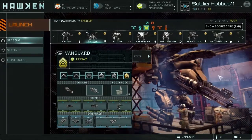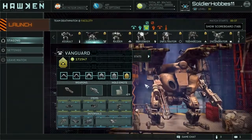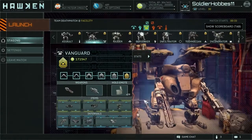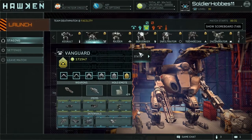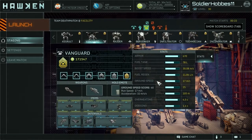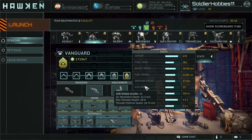Hey guys, Hobbs here again, this time bringing you the Vanguard - or the Manguard, or the Cupcake - one of those three, that's what we all call it. This is going to be the introduction to the heavy mechs in the game, and I'd say the Vanguard is easily the default. You can pause right here for the mech stats. The Vanguard is very good for a first heavy mech.